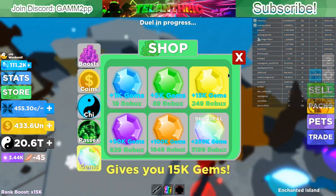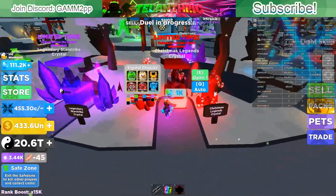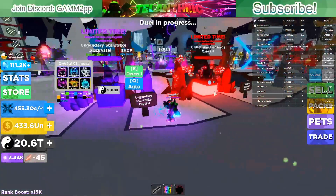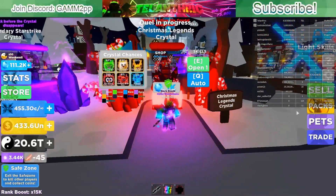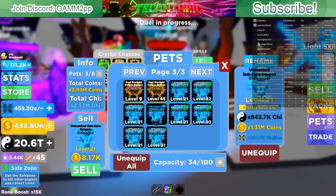I'm not sure why they're charging so much for gems, but the gem egg is right here and they're gonna remove the egg at some point. I have a full team of unleashed sub-zero dragons which are elemental — I forgot to equip them but they're really good.